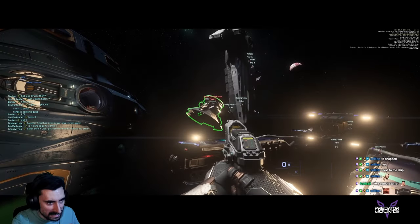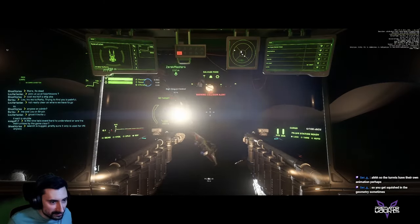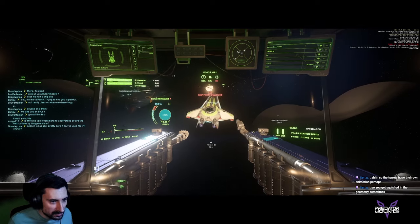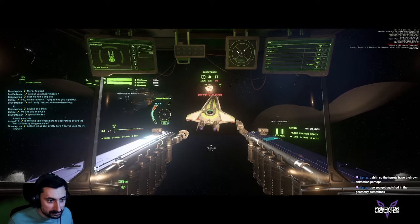Here is what you need to be a successful ship modder in the current patch. First, a Donor ship. This is the ship you will take a turret from. Our team prefer Hurricanes and Hammerheads, but feel free to experiment. It is all about your creativity.